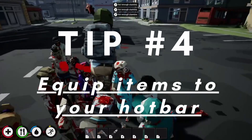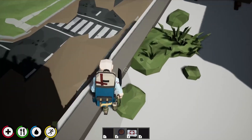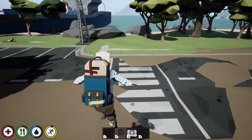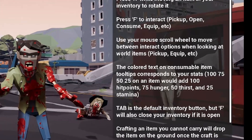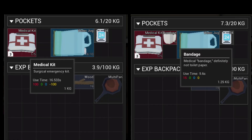Tip 4: Equip items to your hotbar. Equip food and medicine to your hotbar — this can be useful to save you in a tight spot, or it can just save time from hunting around in your bags when they're full of inventory. Bonus tip: remember the tips from the main menu? Use that to your advantage and see what the best item is to equip to your hotbar, and pay special attention to their use durations. Some things activate quicker than others.